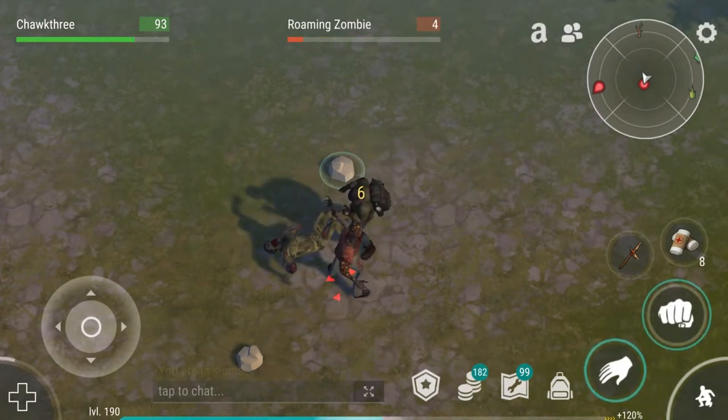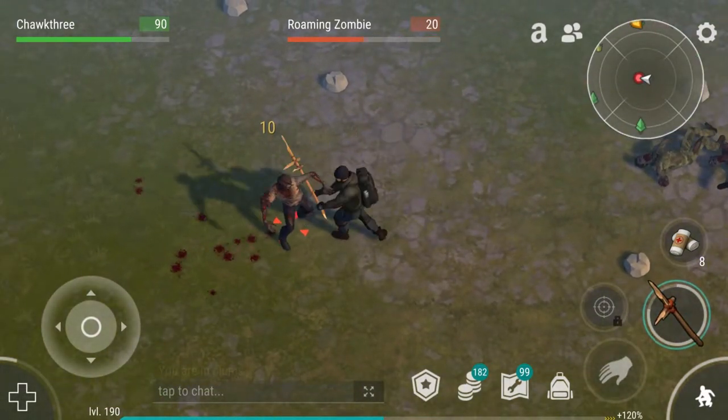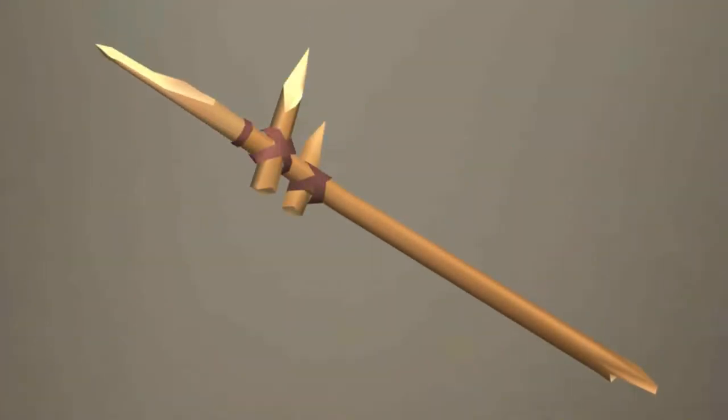I would only class the spear as being one tier ahead of using your bare fist to take out roaming zombies, and that's only if you can get sneak attacks. If you're taking out zombies outright or going up against higher tier zombies, then the spear loses a lot of its usefulness.